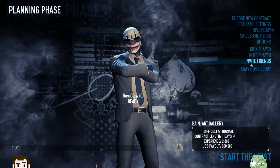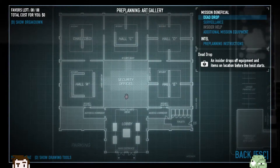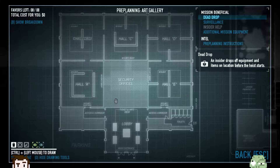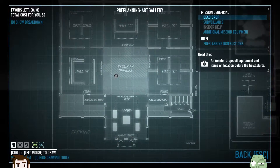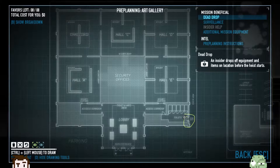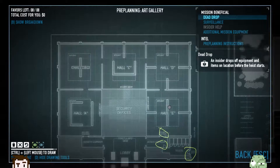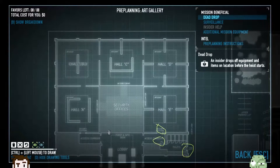Alright, there we go. So I sent you an invite. This is an art gallery. It's a smash and grab, possibly. Which is good because it doesn't mean we're going to fail as soon as we start shooting. So we've got a main entrance, we've got a fire exit right here. The toilets go to the access cord over the security shutters.